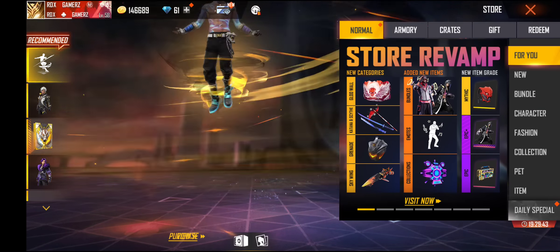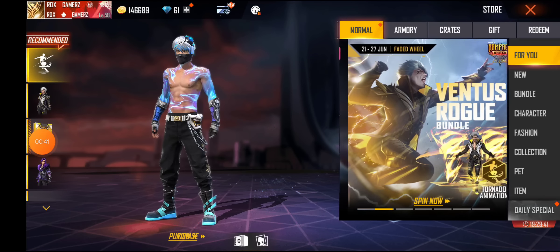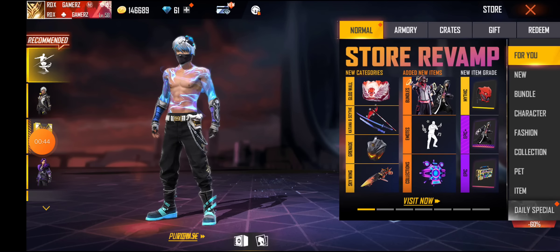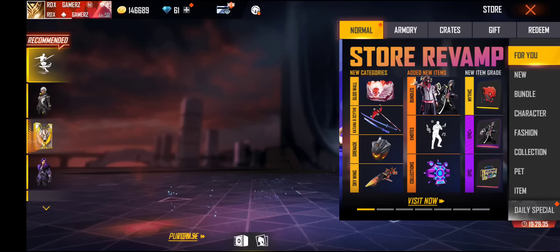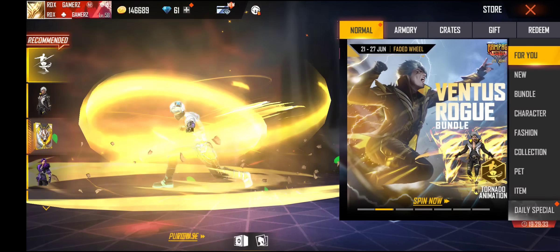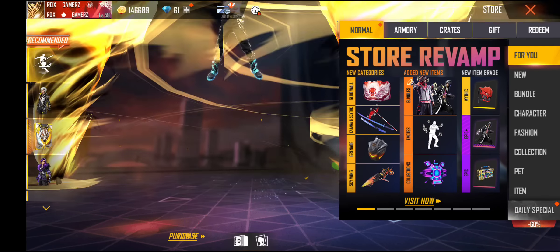So here you can see what's written here — it is going to be buffed. In new categories, you will get to see the glue hole added, new items have been added, some new bundles have been added, and you can grade new items here.